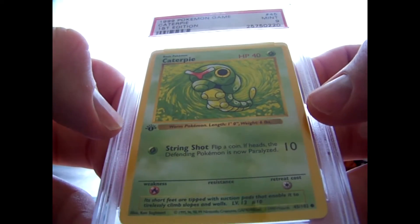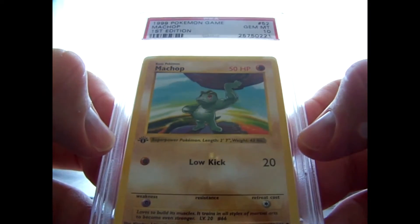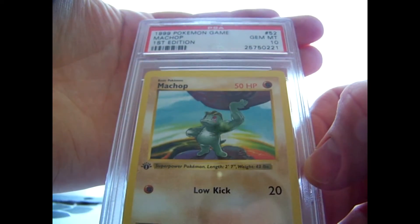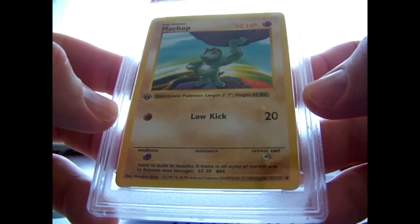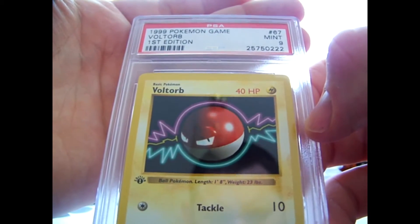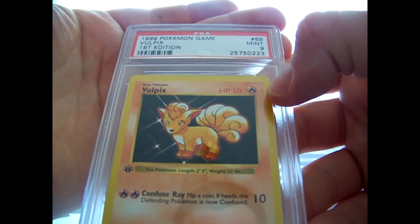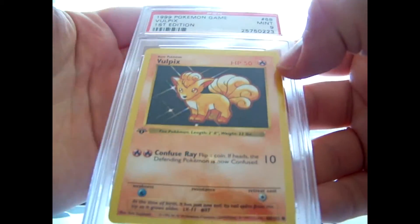Then he sent some first edition base set commons. We got a Caterpie and a 9. Machamp Chop came back a gem mint 10 - that's cool. I think this is one of the higher population commons though. I think Voltorb is a higher population one as well because I think I have this one in a 10 myself, but here's a mint 9 Voltorb in brand new cases. Voltix - absolutely love this card, always have. This Pokemon is awesome. Came back a 9.